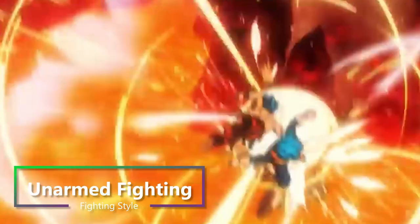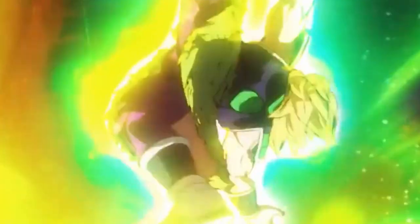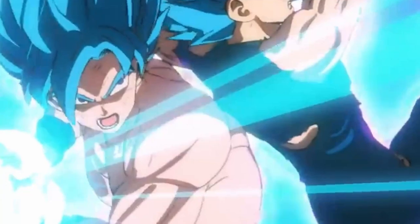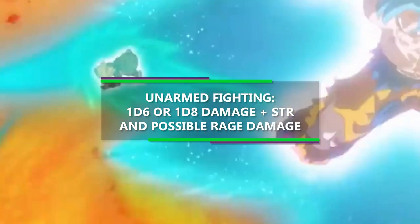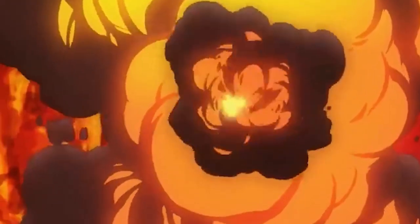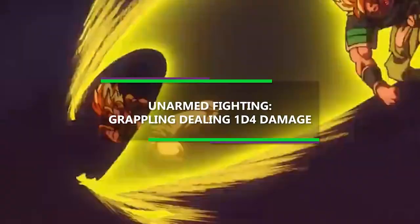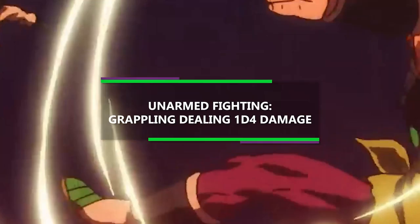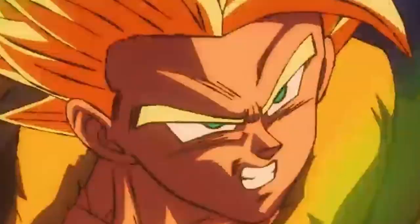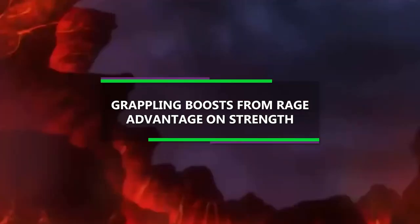This makes it so you can punch people and do a bit more damage. Without this feature or some level of monk, you're only dealing 1 point of damage plus your Strength modifier. But thanks to this fighting style, you can deal 1d6 damage plus your Strength modifier, and 1d8 if you have nothing in your hands at all. It also boosts your grappling ability, because whenever you're grappling an enemy, you can deal an extra 1d4 damage at the start of each of your turns. And you're going to be one hell of a grappler, because thanks to being in rage, you have advantage on Strength checks, which is what you're going to use for grappling.